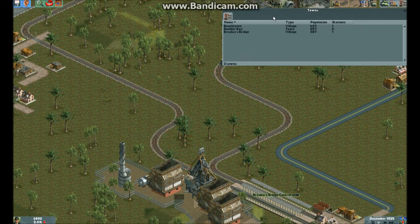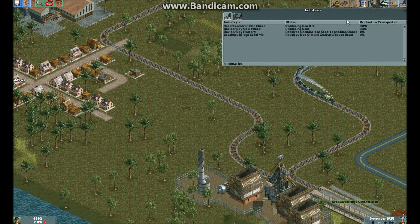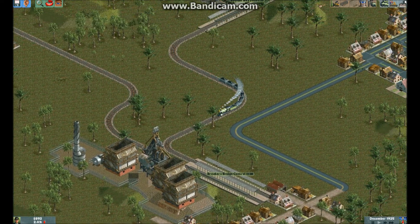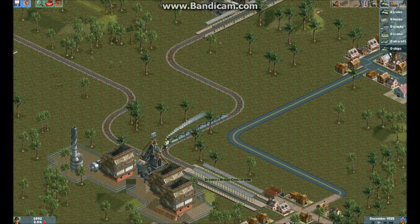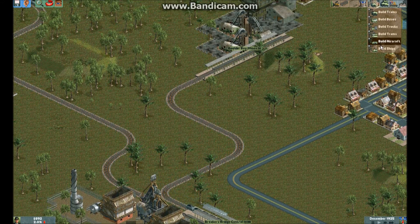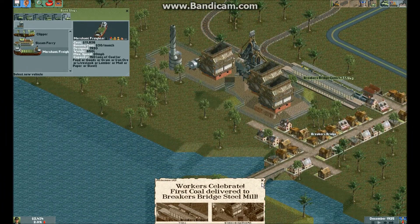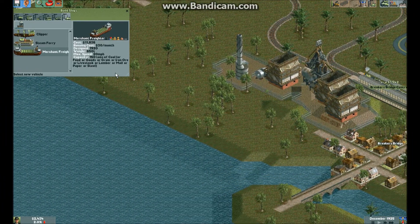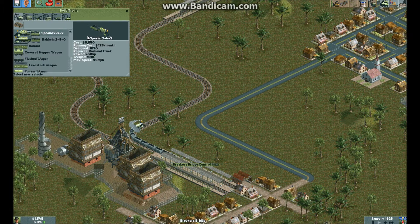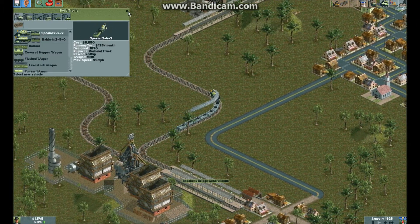You can look at the towns if you want and their population. You can look at industries and how they're performing. This is how you see how many trains, buses, trucks, trams, aircraft, and ships you have. There is ships, but there's no real need for them. Look at their max speed, it's 20 miles an hour. They're really bad. And the train's top speed is... the one I'm using is 45 miles an hour. So that's a big difference.